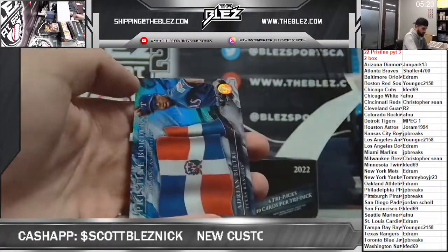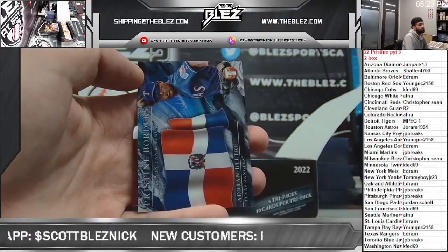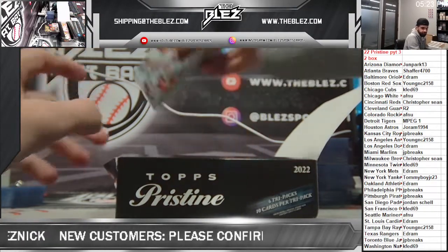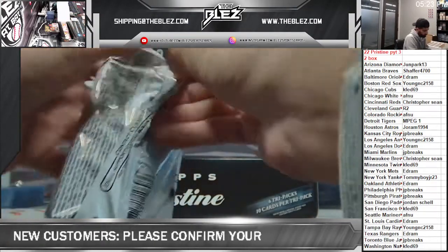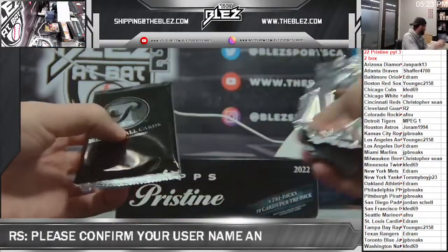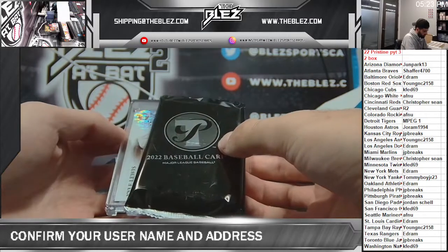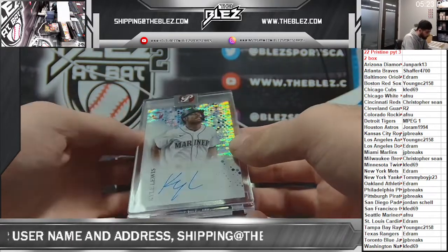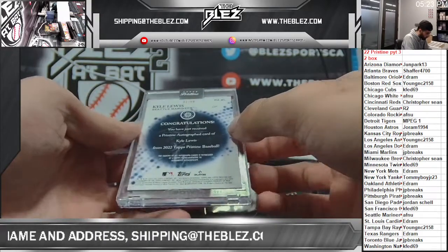Ken Griffey. Got a Beltre Borders. Put an auto here — I didn't see. We'll sweat it. Kyle Lewis. That's the Pulsar, I think they call it. 31 of 99.